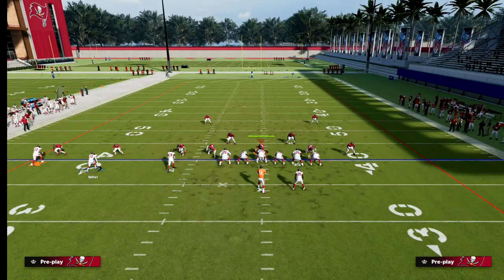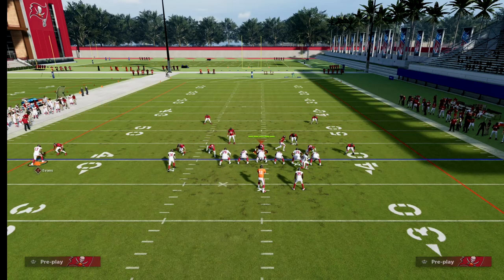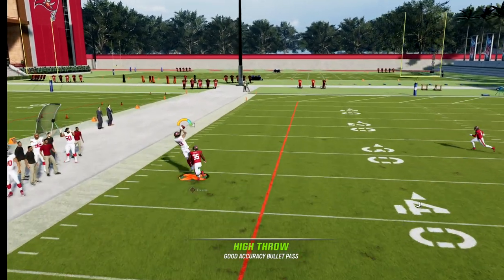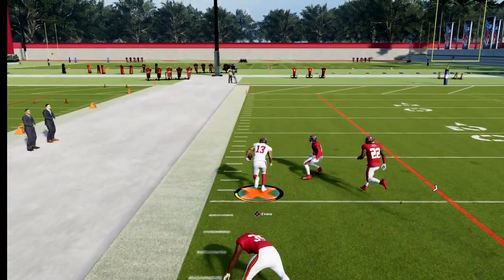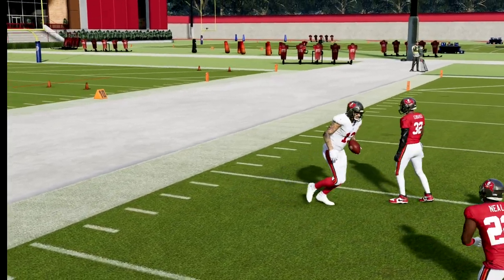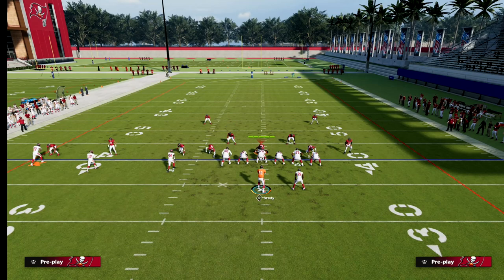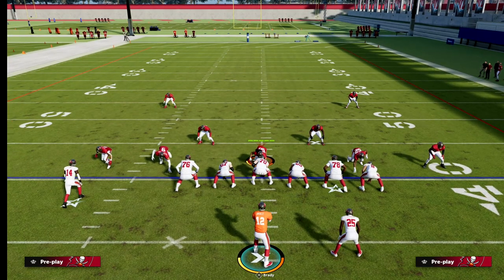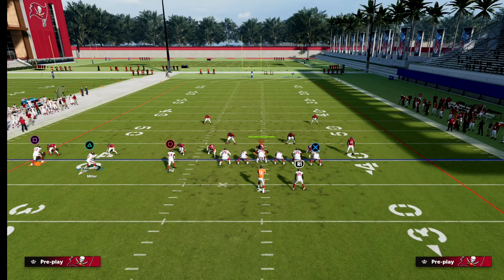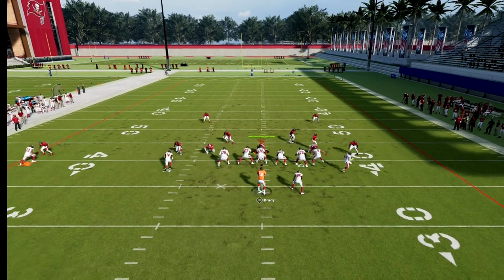The next thing we're going to do is slant the middle trips receiver, block our running back, and motion the middle trips receiver across — snapping the ball right when he gets over there. If that C route gets space and separation, you can throw it one-on-one. What I like to do is a high ball pass lead outside — real simple. If it's open throw it, if it's not don't.